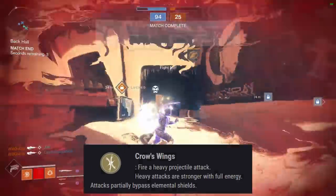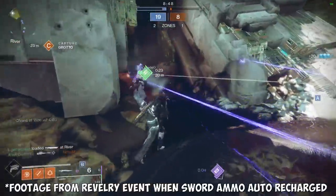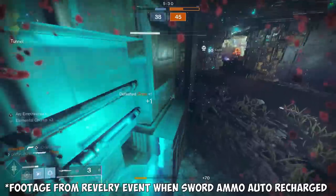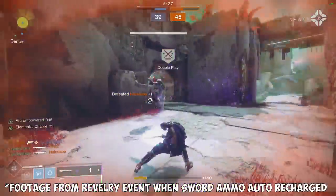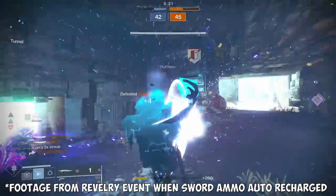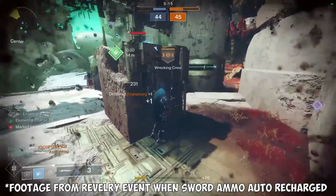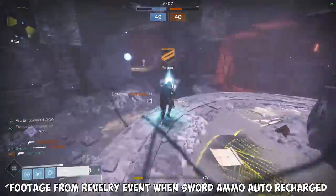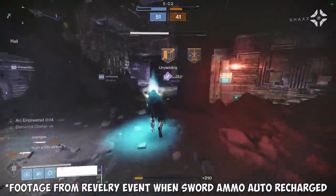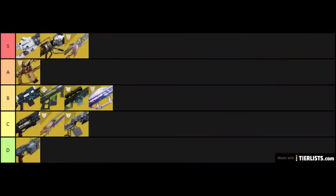Black Talon's main exotic perk is Crow's Wings: fire a heavy projectile attack. Heavy attacks are stronger with full energy. Attacks partially bypass elemental shields. Black Talon is incredibly fun to use in PvP — the sword projectiles feel like having a pocket Dawnblade. Their tracking is pretty good and very lethal. The projectiles will one-shot any roaming super and have impressive range if your aim is good. The double attack is also pretty strong for taking out multiple enemies. Similar to Worldline Zero, I'm trying my best not to let the ability to third-person peek with this weapon impact my tier list ranking. The good thing is that Black Talon is a great PvP weapon even without the third-person peek ability. I'm going to put this one in S tier.